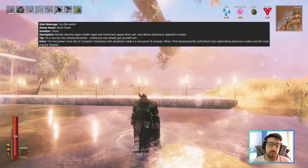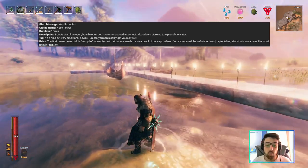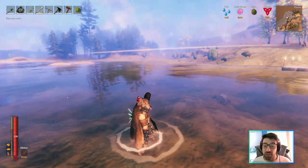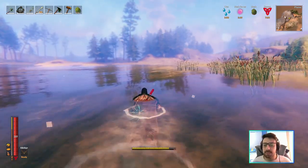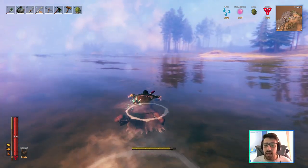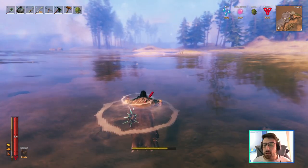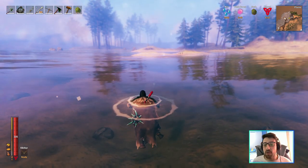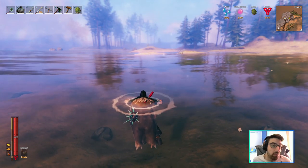The neck power is very cool because it increases your stamina regen, health regen, and movement speed when you are wet — the power only kicks in if you are wet. Another cool thing is that when swimming, even if your stamina runs out, you won't drown — you'll just regen your stamina. It allows you to regen stamina when you are on water or wet.